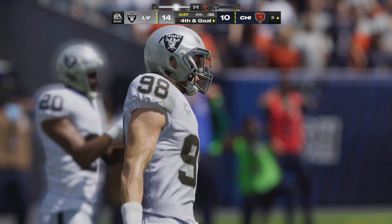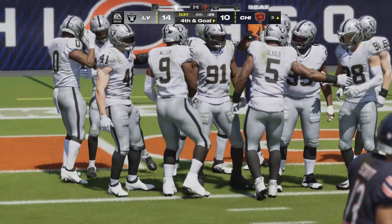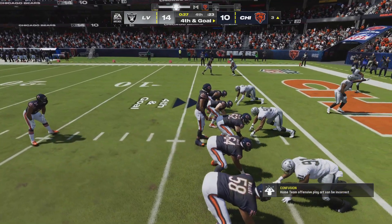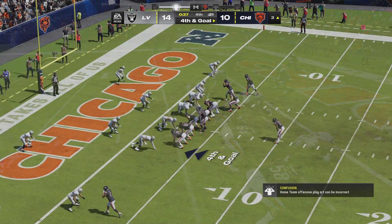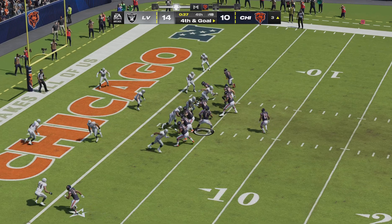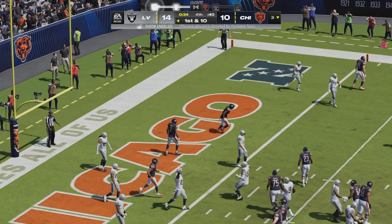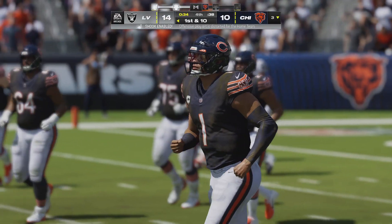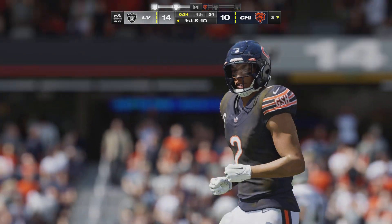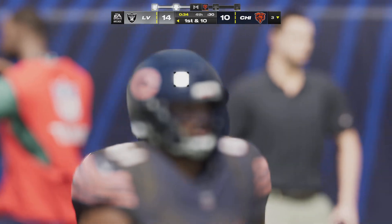No choice but to go — here's fourth down now. They snap it to Fields — and it's incomplete. They cannot convert, and they turn it over. An incompletion there on fourth and goal from the three, and the Raiders hang tough down near the goal line.